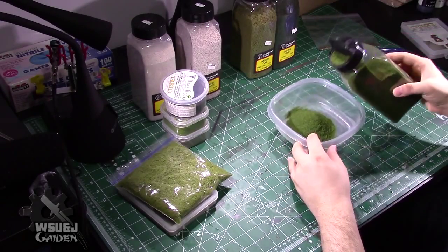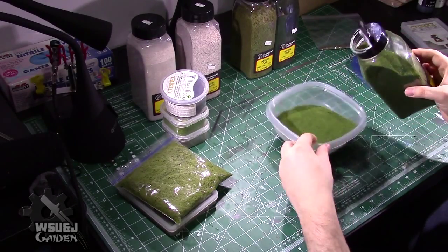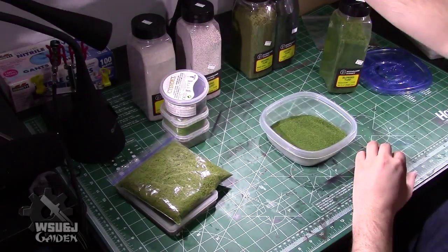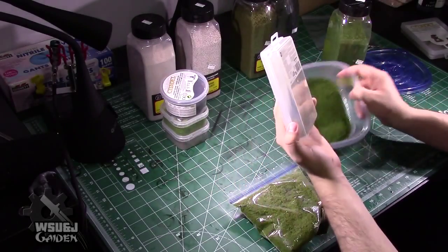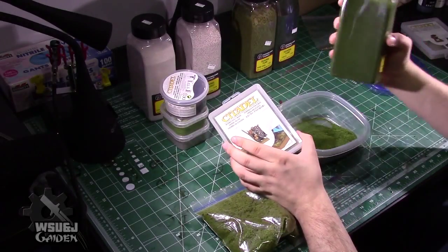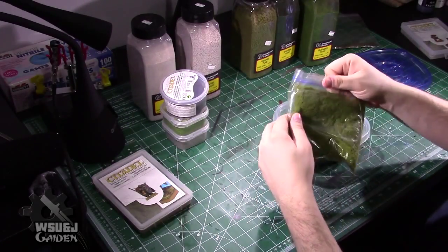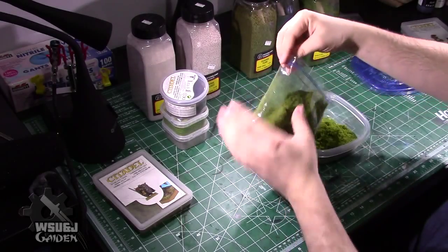It's not going to be a precise science — we're just going to dump out a reasonable amount of stuff. You could use a big container and dump it all in, but there's so much stuff here I'd rather keep some aside just in case. The turf can also be used in moss patches, which is pretty sweet. There's probably about the same amount in here now as was in the Games Workshop container, and we've only used part of these big bags — a crazy better deal.